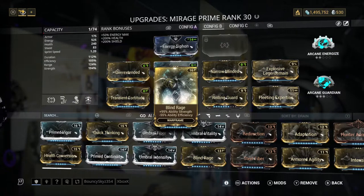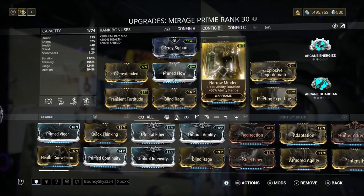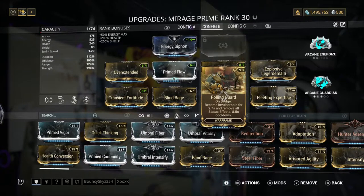Next we've got Blind Rage for our strength — this is basically just locking up some more strength. Now I also put on Rolling Guard just because of the shield gating system. I always have the decaying dragon key and I basically just mess about with shield gating, because it's really hard for you to die once you get the hang of it.